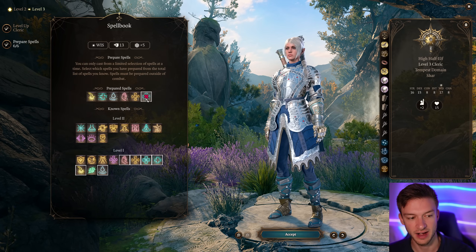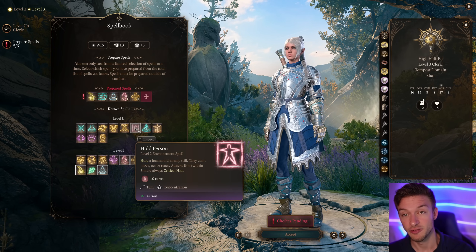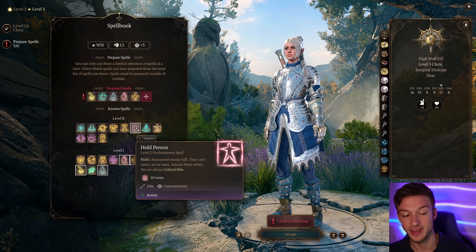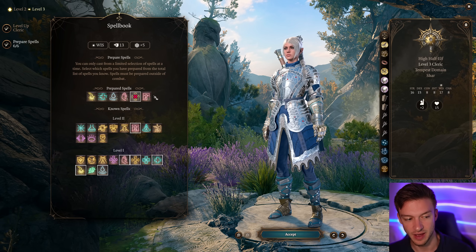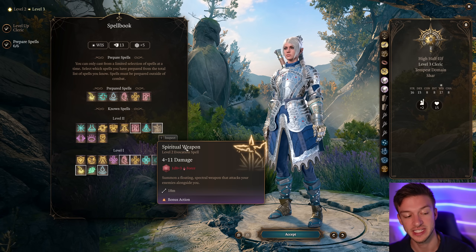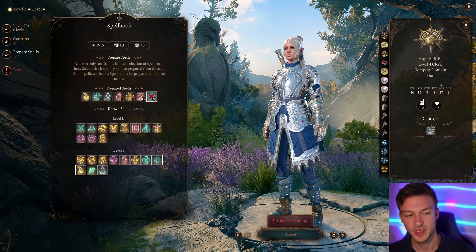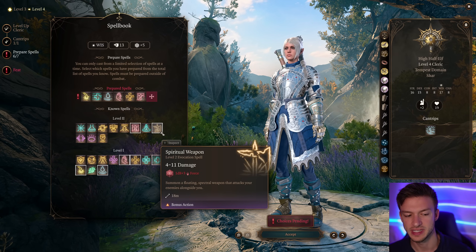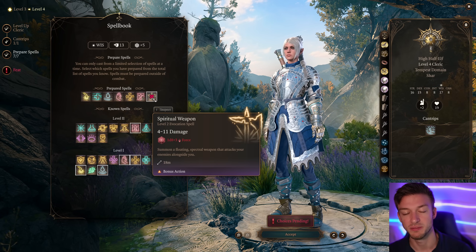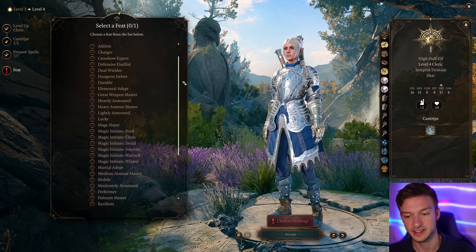At level three we get higher level spells, and the big ones are Hold Person and Spiritual Weapon. Hold Person synergizes well: use Spiritual Weapon Maul to daze a target, they get disadvantage on Wisdom saving throws, and then you can land Hold Person pretty much guaranteed. Spiritual Weapon can take hits for your team as well — at worst it does nothing. I'd take the Maul version because it can daze targets, setting up Hold Person. There's some nice synergy there.